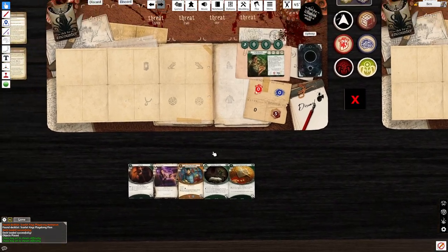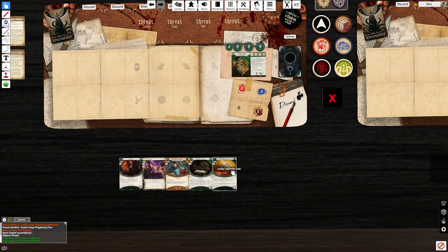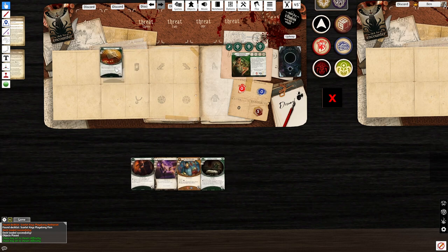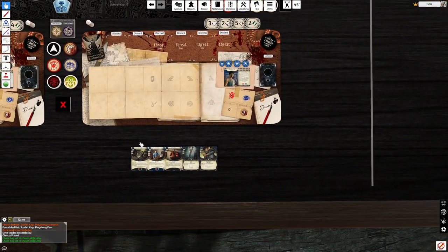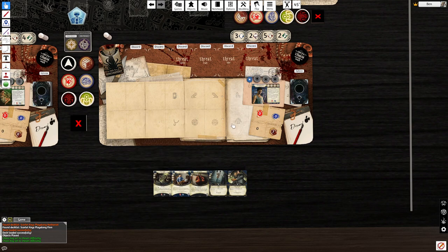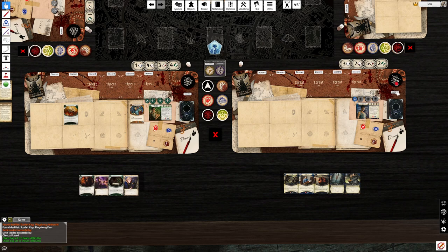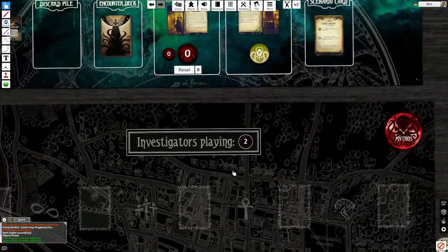I'm going to mostly focus on getting my setup into place — getting out Milan, Cigarette Case, and Lockpicks, and just taking cards and resources. There's definitely Cryptchill in the encounter deck, so if I put out these two assets, I risk losing them. I'd rather protect with Cigarette Case first, then money, then Milan for now. For Nathaniel, we want to get out Boxing Gloves and Greet. I'll take resources so we don't get Cryptchilled right away.